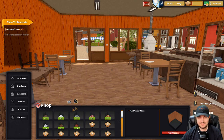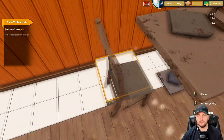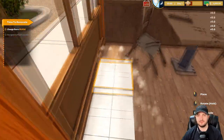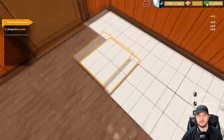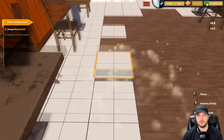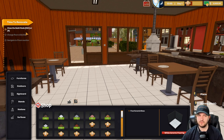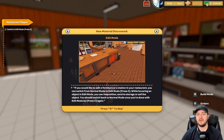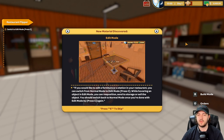Now let's navigate to flooring. What goes well with wood walls? I'd assume not wood on wood — some regular tile would go just fine. Whoa, look at that placement! This is like a restaurant straight out of the Muppets. Okay, with that done let's close the build menu by hitting escape.